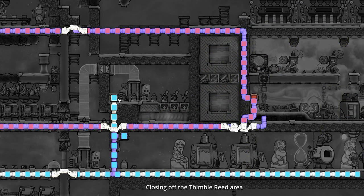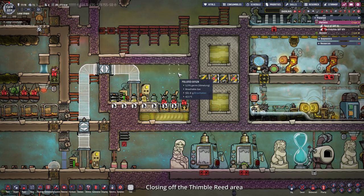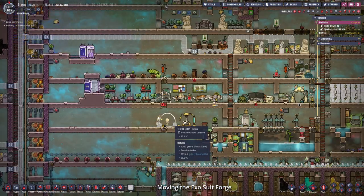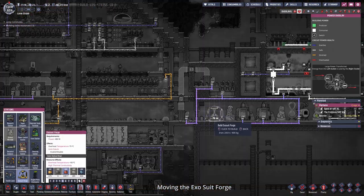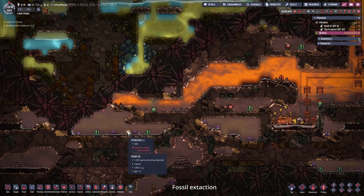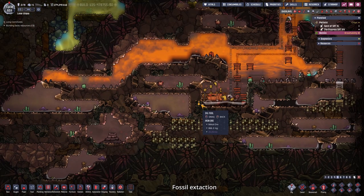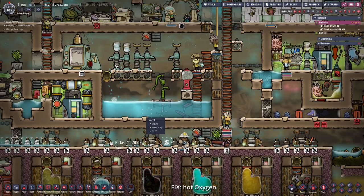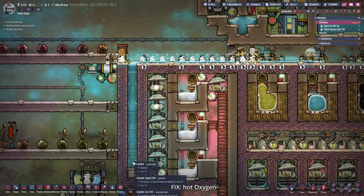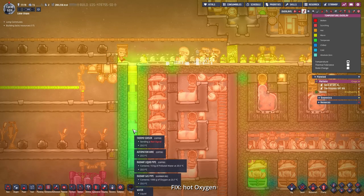We still have to cool this room down. I also want to move our exosuit forge to a better location. Over on Osista our atmosuits still have enough durability to explore the oil biome a little more and dig up more precious fossil. I placed some temperature shift plates made out of ice in there to cool it down more quickly, and the dupes swept up everything that lands on top, which we can dump in our water storage room.